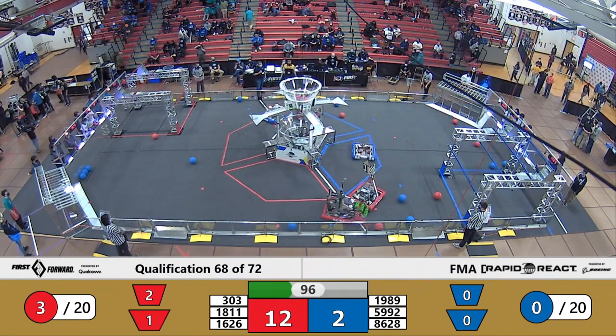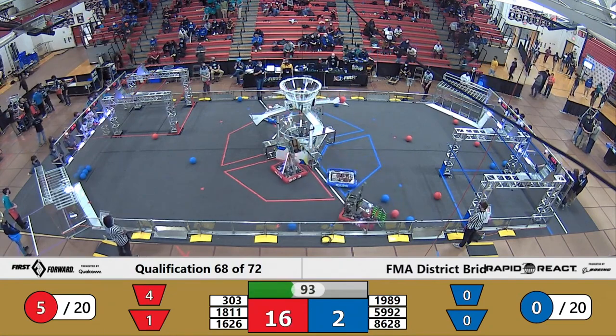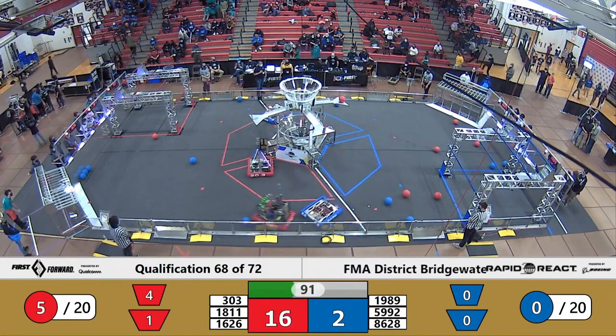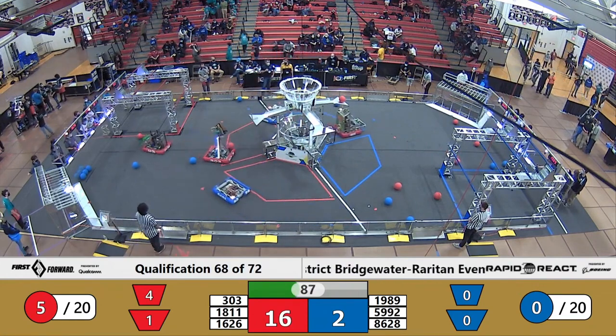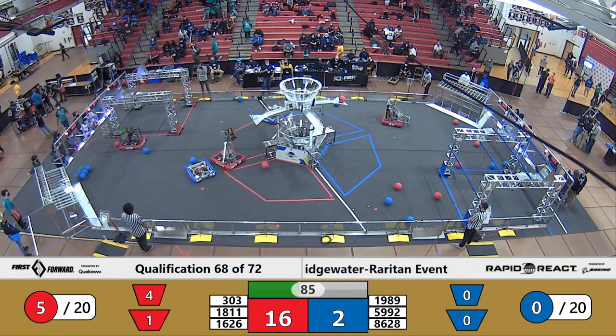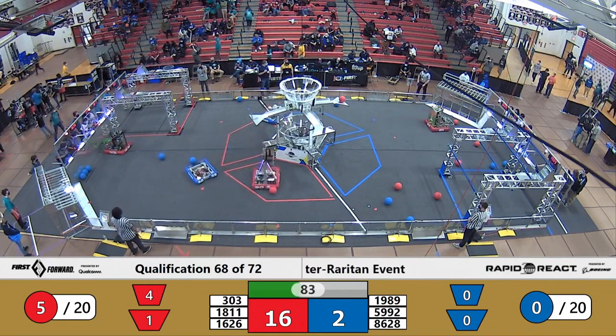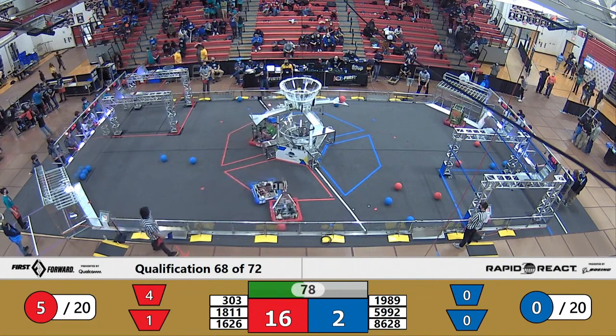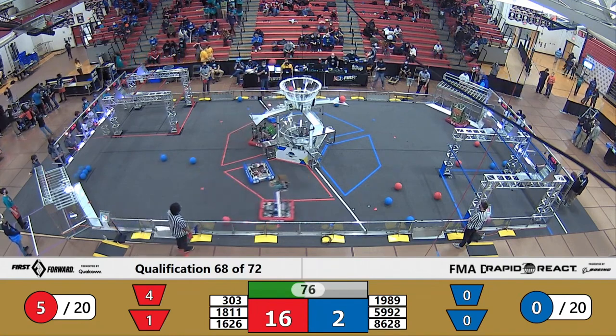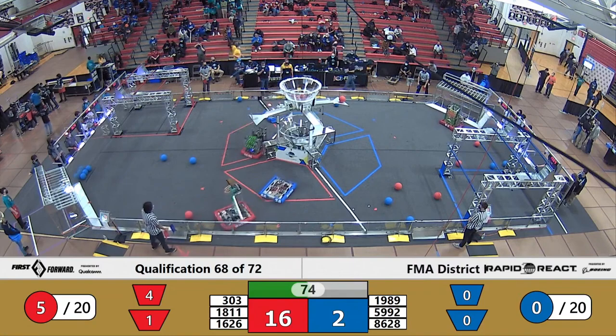1626 Falcon Robotics popping some Red Alliance cargo up into the upper hub. 303 the test team assisting their partners Falcon Robotics, trying to keep the pressure off of 1626 as they fire one, two cargo up high.